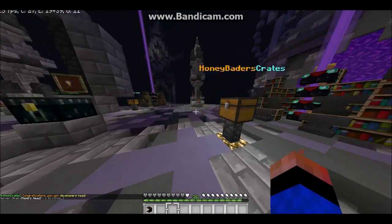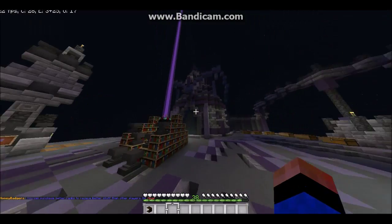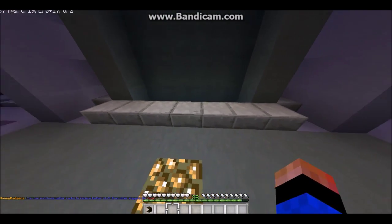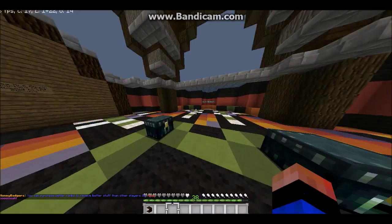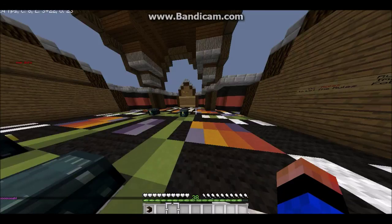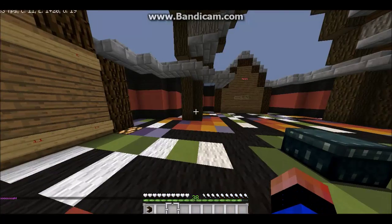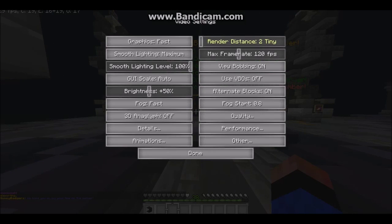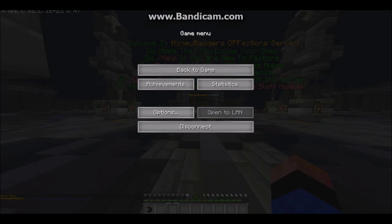We've separated from Honey Badgers — you can see the Honey Badgers crates — and we're hoping to change all of this to Musketeers PvP branding. These water portals will bring you to different parts of the server, like warping to the wild or the PvP area. This one is a big info board where you can see different information and details about the staff.